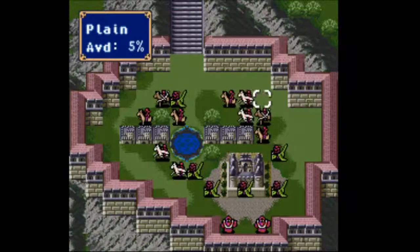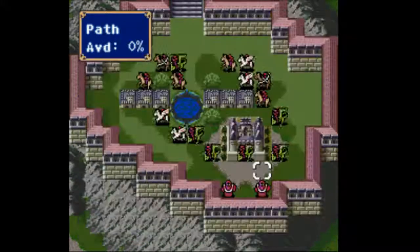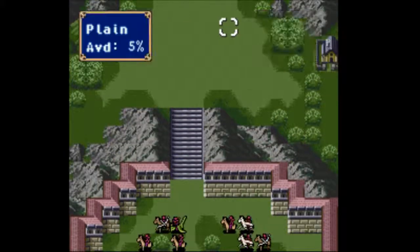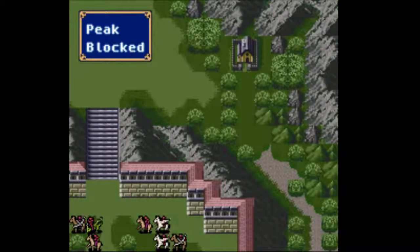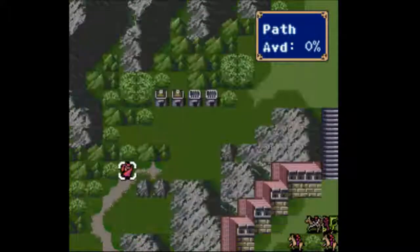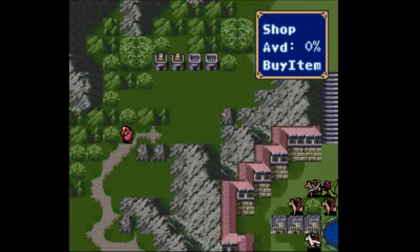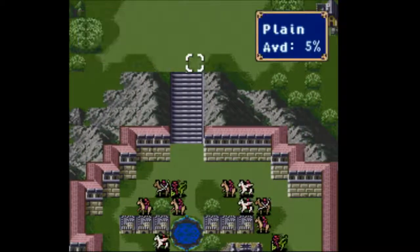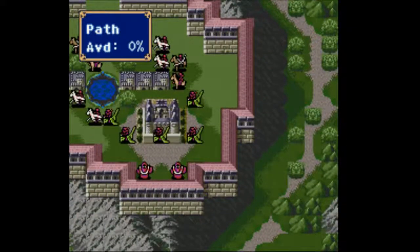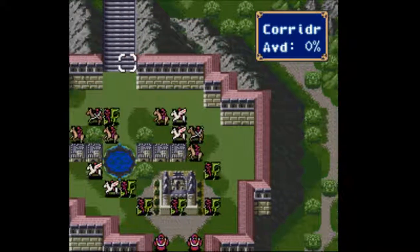Horsemen with silver bows. What do you have? The blow. This village here - this is where Marth needs to go to get Starlight. This thief really wants to get to that village himself. I don't know what's in those shops.